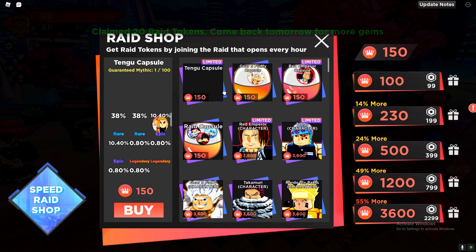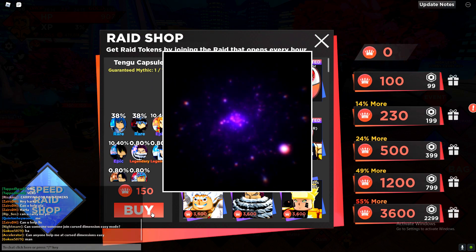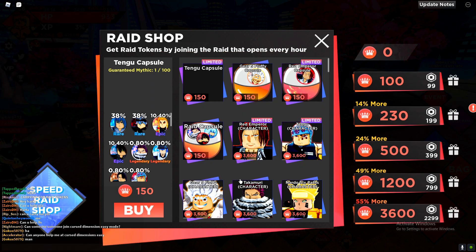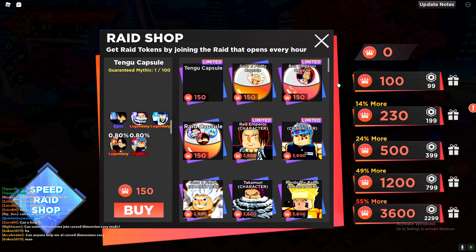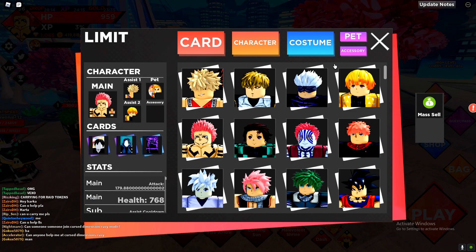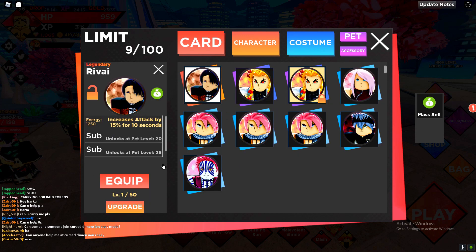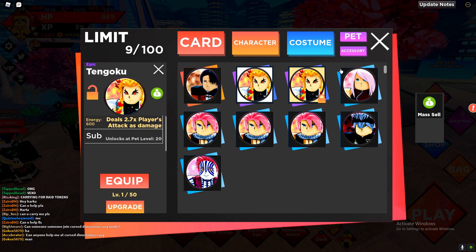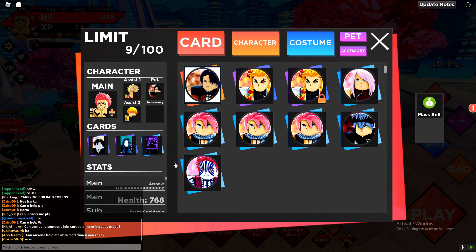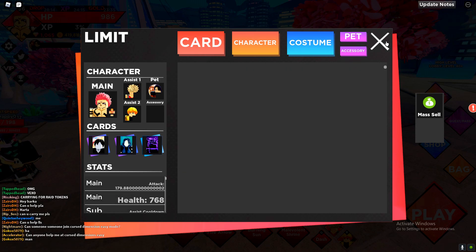Three raid tokens, ten Goku capsules - might as well just open one. There we go - oh, no way! We got legendary! I'm pretty sure I don't have a legendary yet. New best pet! Oh man, that's really annoying - now I have to equip the legendary just because it's better.